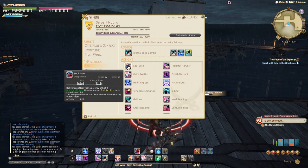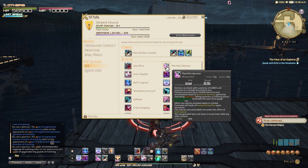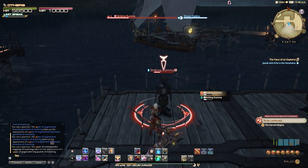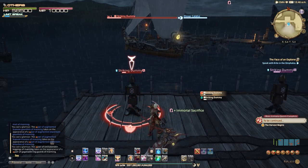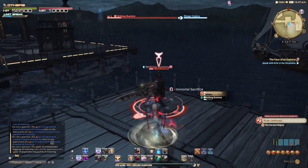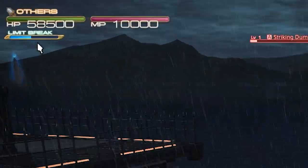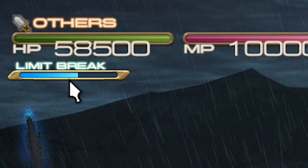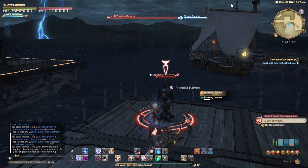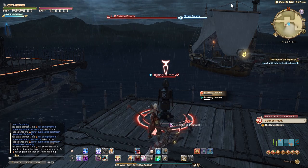Why are Immortal Sacrifice stacks so important? The next action on the list is Plentiful Harvest — a one-minute cooldown attack whose damage can scale up to 20,000 based on how many stacks you have ready. Spending Plentiful Harvest with eight stacks is mostly a dream scenario; generally, three or four stacks is just fine, especially early on. An additional effect of Harvest is that it gradually charges your Limit Break for 15 seconds. So do not hold onto this ability too long — try to get it out after just a few stacks, just for the Limit Break charge.